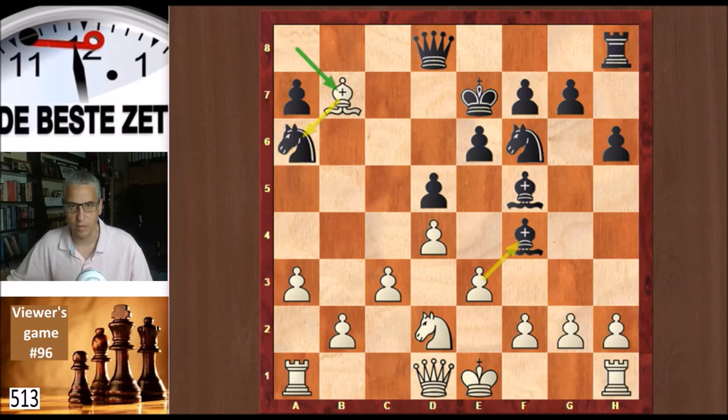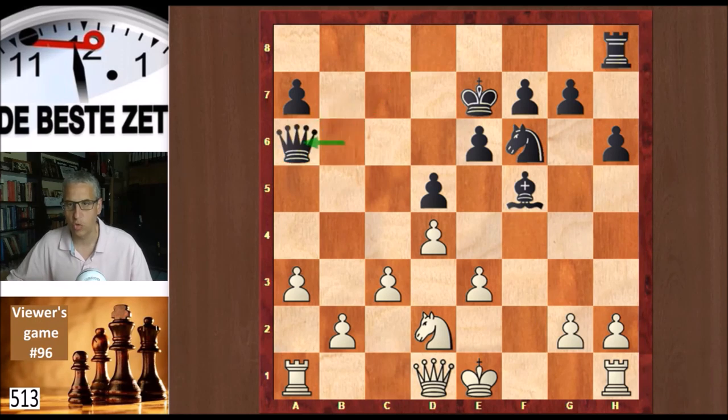Black saw nothing better than taking on e3, f takes, and saving the knight with queen b6. Evan took anyway, queen took back, and the smoke has cleared. Our hero Evan is an exchange and a pawn up. Black has some compensation as white's light squares are quite weak and his king cannot castle, because the queen is covering the f1 square. This bishop also shines through white's light squares — some compensation, but it needs precise play from white.